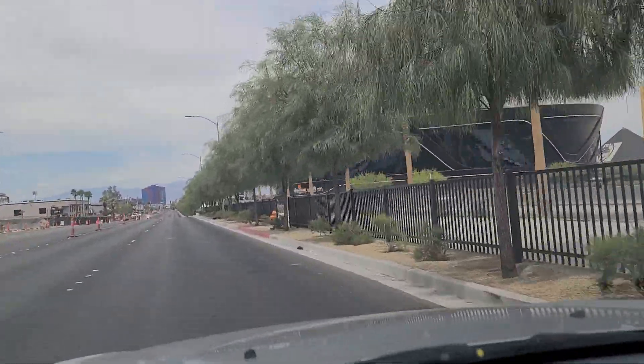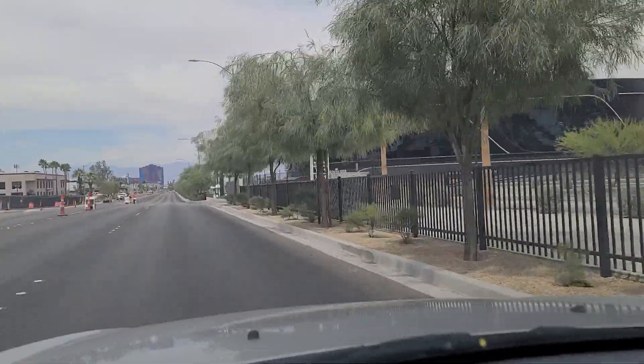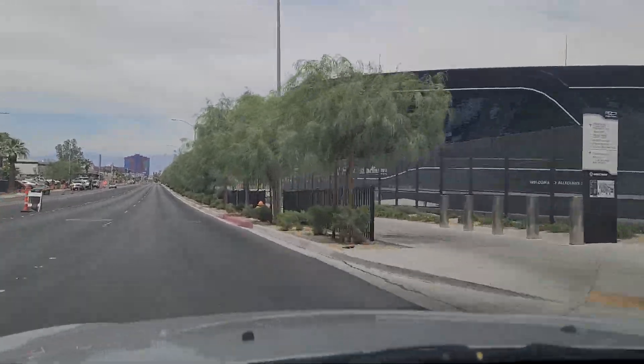Up to the north you can see the Rio. That's west of the Strip — that's not on the Strip. As is the Palms. Both of those two are located right across the street from each other. Allegiant Stadium.